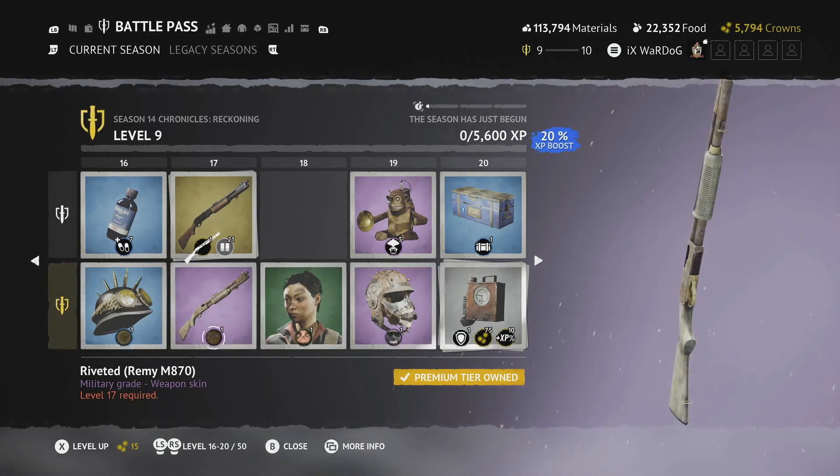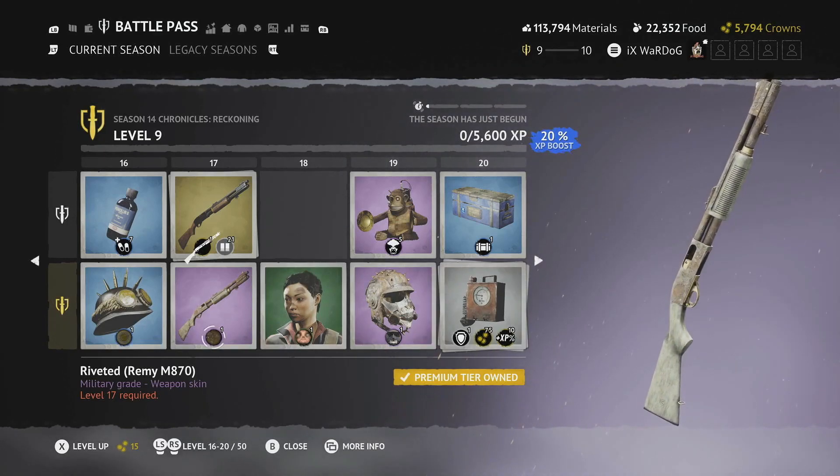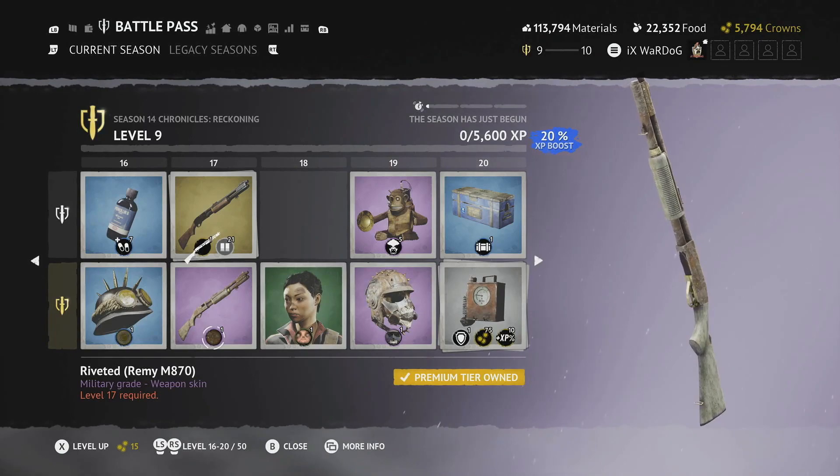Level 17 is the Riveted Remi. A lot of people use the Remi — it was quite an exciting shotgun from the previous season — and with this new skin it looks really really cool. Love this Riveted Remi skin.